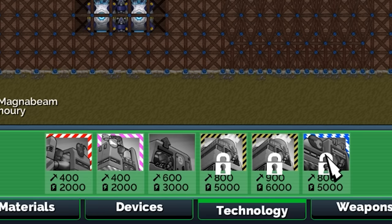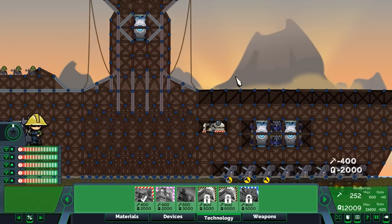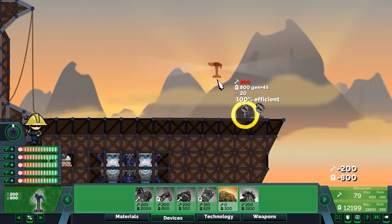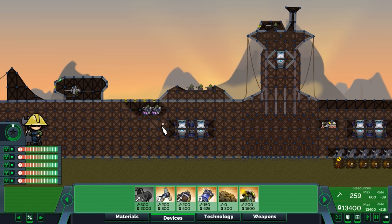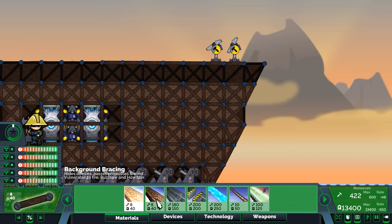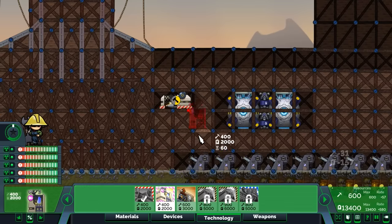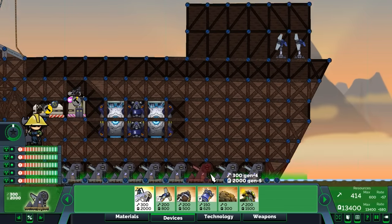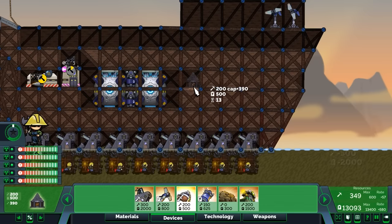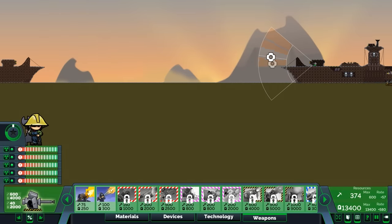We've got a factory, a magna beam - two of these things - a munitions plant, and one thing that's not even named. So we're going to start needing to get our technology. Uh-oh, we are currently under attack. We need to survive their onslaught while at the same time building up our economy, because a lot of these weapons are incredibly expensive. We want that tech so I can get a munitions plant and build the cannon first and foremost.